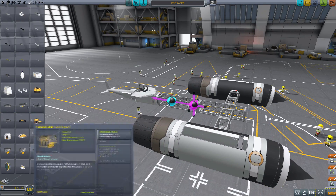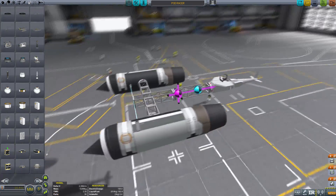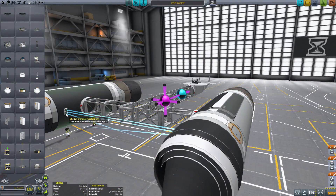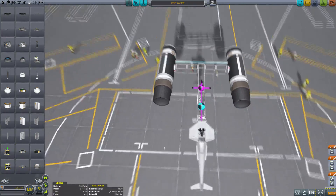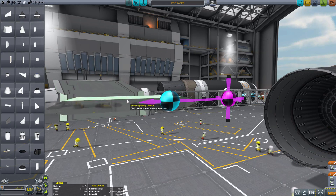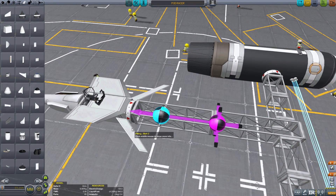Now, we will be using quantum struts. Those little thingies are some kind of laser beams — quantum physics things — that hold everything they touch together. The connection is really strong and will hold both engines like they are the same. This is really important and also looks really nice, just like in the movies.